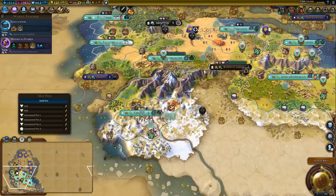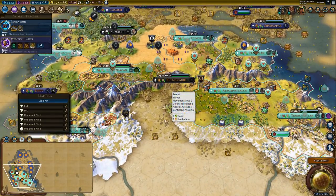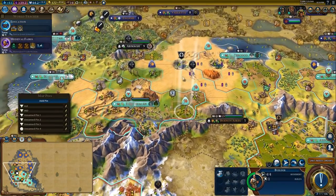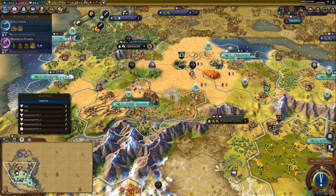I'm going to hold on to my gold for a little bit and think about what I want to spend it on. Gold in your inventory loses its value over time, so you want to spend it as fast as you can on things that are important.